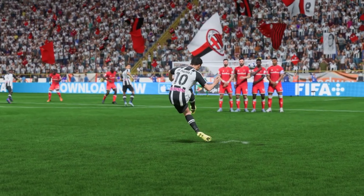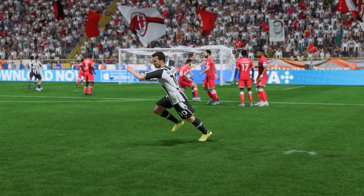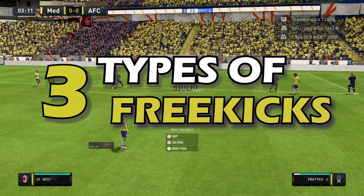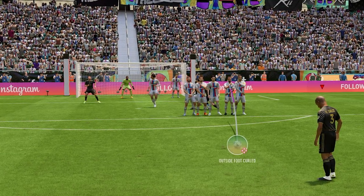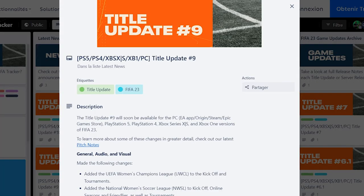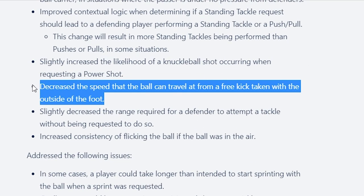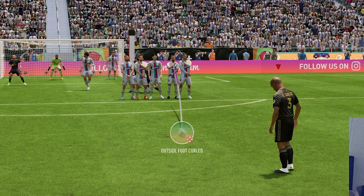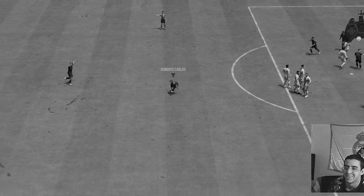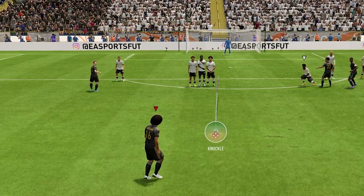Before I get into the actual tips, let me introduce the concept of freekicks on FIFA 23. There are 3 types of freekicks relevant in this game: the outside foot shot, the inside foot shot, and the knuckle freekick. EA nerfed the outside foot shot freekicks in the last patch, which makes the timing of this video even more perfect. After these nerfs, we're pretty much left with only 2 options: the inside foot shot and the knuckle freekick.